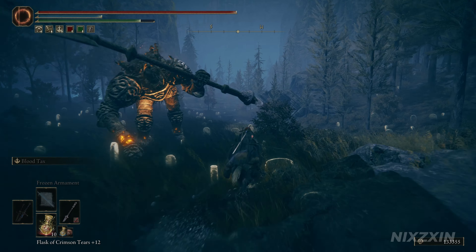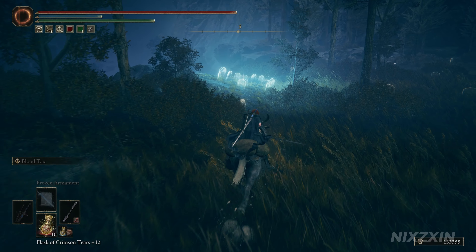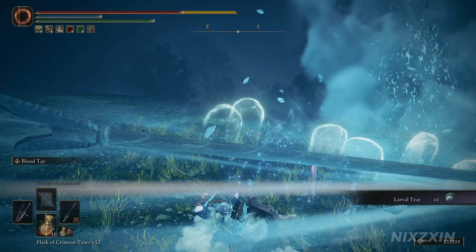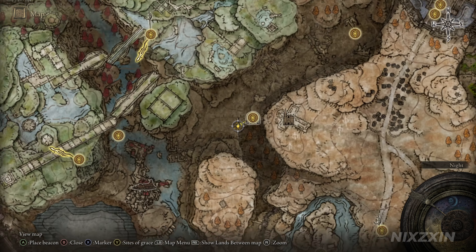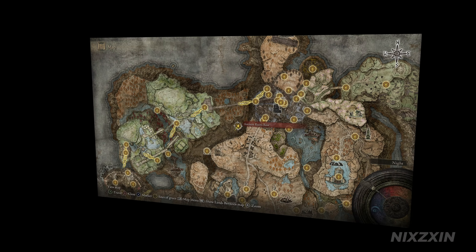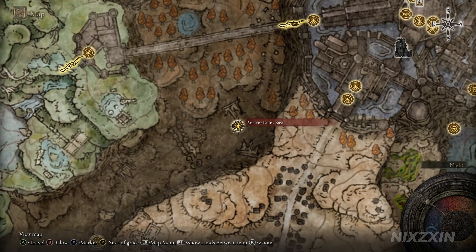From here, head towards the south-west. Past two stone golems, the moonlit spot is just to the south. Be careful with the arrows shot by the giant — they might dismount you. Here is the exact spot on the map.